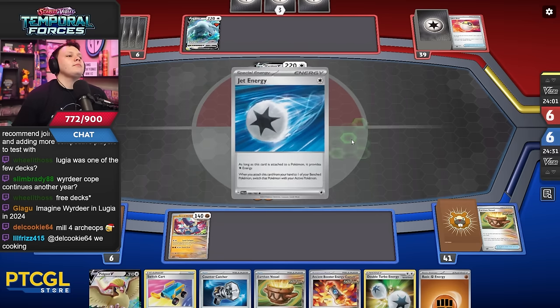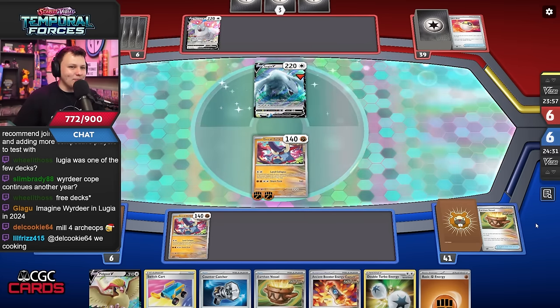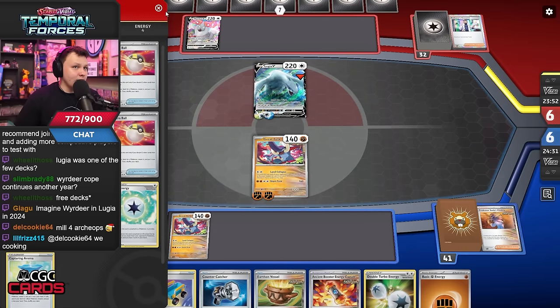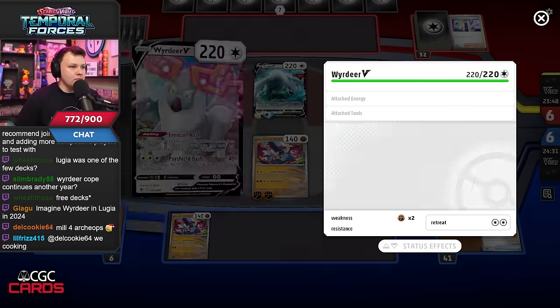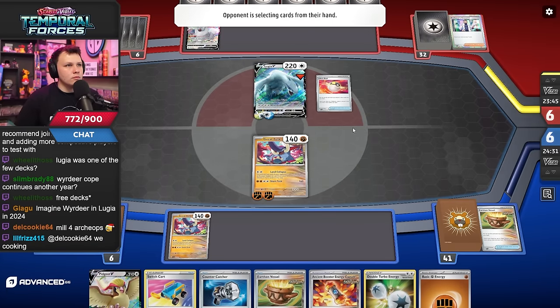No chops, good sign. Oh that's one chops — they have a Research in hand then, probably, or Serena or something. Oh maybe they have to read the wind. I don't have a supporter, I need a supporter here. What the heck. They don't have the V-Star yet — they get the V-Star. I have Counter Catcher to bring up the deer, but I think he's like loading up the deer right.